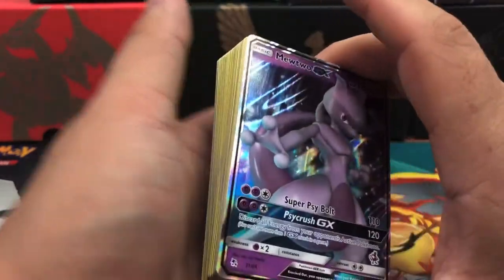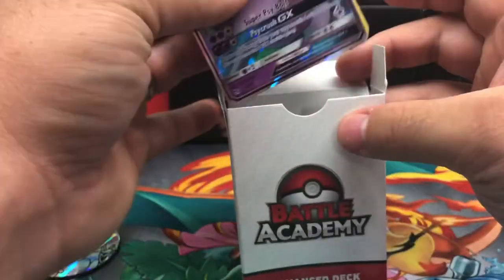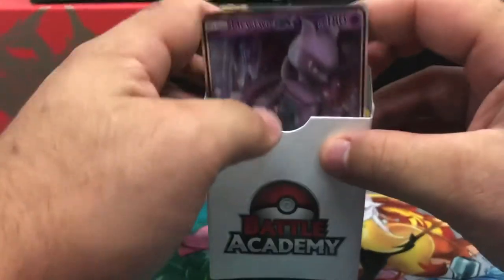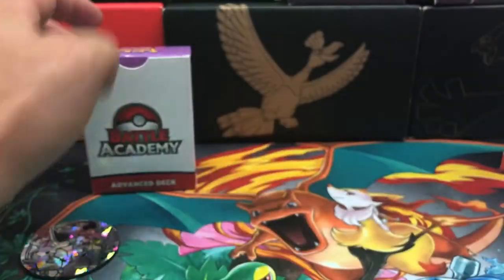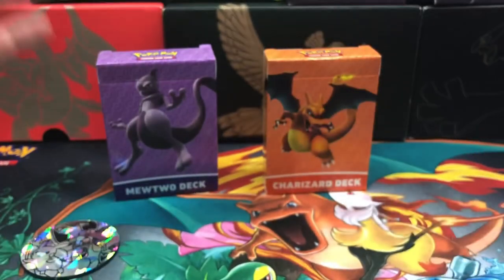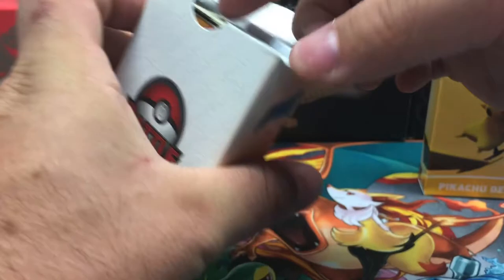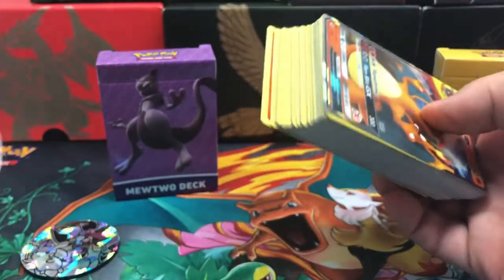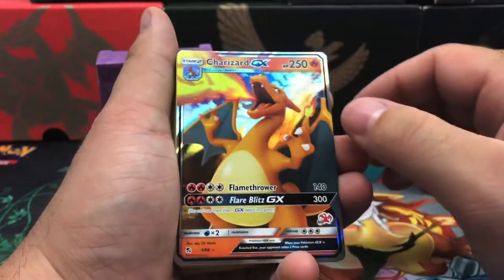It's a solid way to do it with some GX cards and some very memorable Pokemon. You got Mewtwo — everybody knows who Mewtwo is. You got Charizard — everybody knows who Charizard is. You got Pikachu — everybody knows who Pikachu is. So these are solid decks that are going to catch the attention of children if you are trying to teach them.